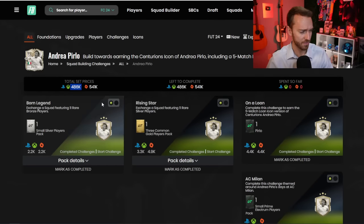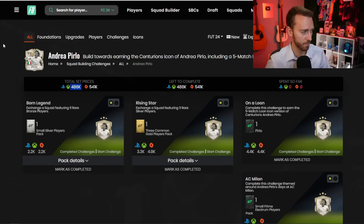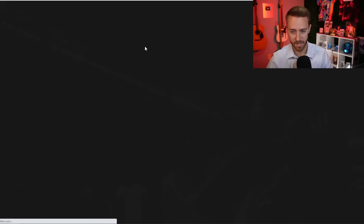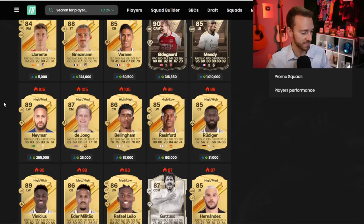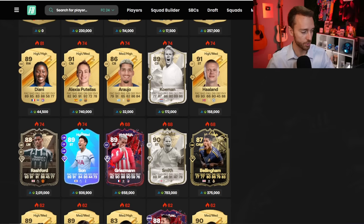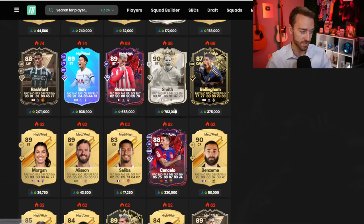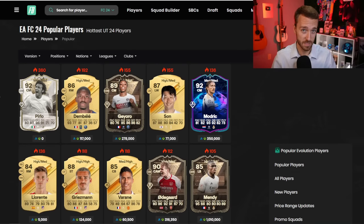Maybe it's right around 550K. I think one of the squads in here is not computing. So let's just say around 500K for Pirlo, which if we're going to be honest, if this card was on the market, with some of the other card prices that I see, like Gattuso is 88K — of course that's not a very good card — Koeman's only 172 and Smith, while being good, is 783K. I don't think this Pirlo would be that expensive on the market.